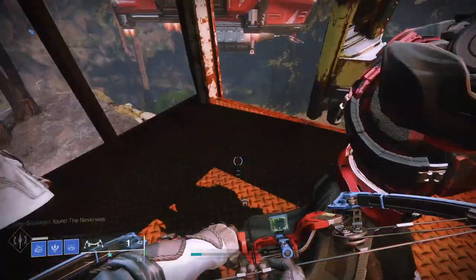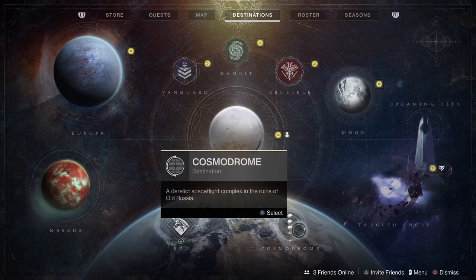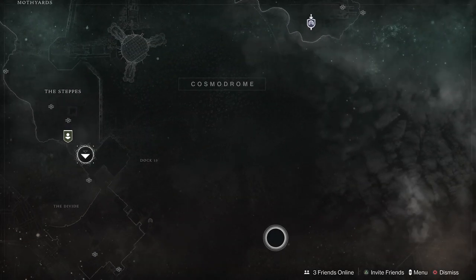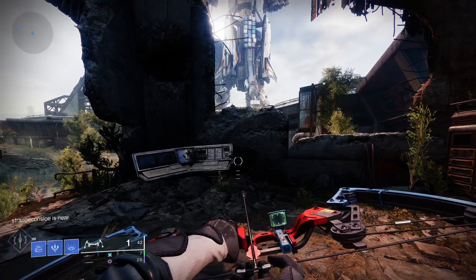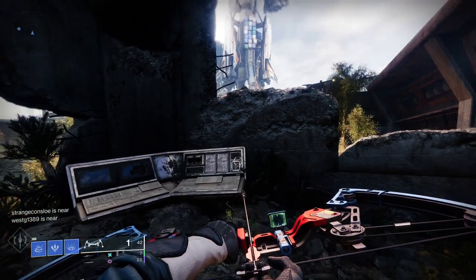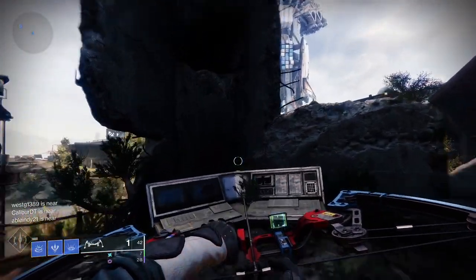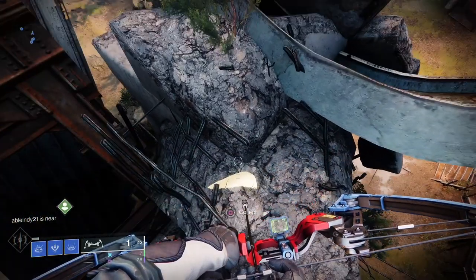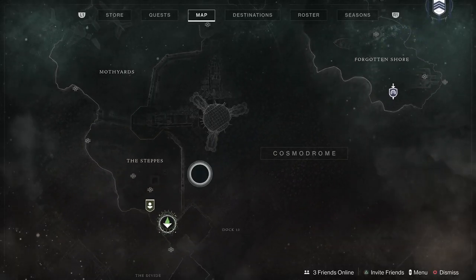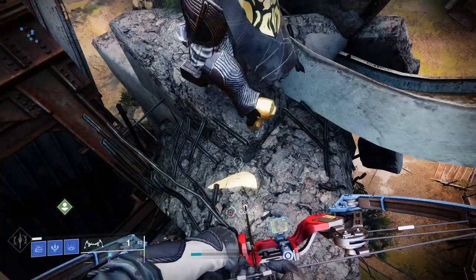Once you pick this one up, next we have to go to the Cosmodrome. You have to go to the steps area on the Cosmodrome, which is where Shaxx is. So let's just drop our way in here. Now this one's not very far at all - it's just on this pillar that I'm looking at here. Jump up to the top of the pillar and there you will see the next feather. That's the third one. Here you can see my position on the map, just on the landing zone.